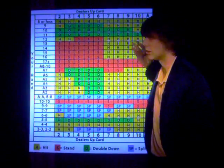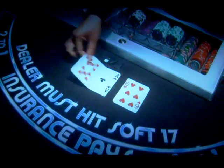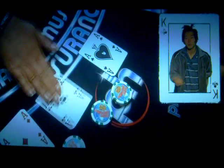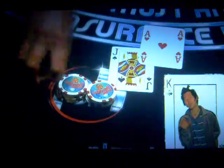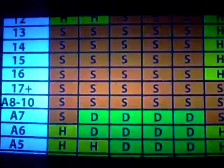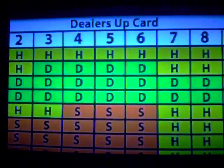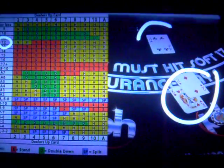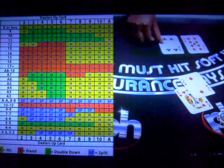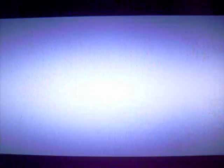Here you see a chart for basic strategy. This particular chart is for a common six-to-eight deck game you'd find in Las Vegas, where the dealer has to hit on soft 17 — a 17 that includes an ace counted as 11. You're allowed to double after splitting, split aces multiple times, though you can only get one card when you split aces, and blackjack pays three to two. On the left side you'll see every combination of hand you could be dealt; on the top, the dealer's up card. All you have to do is follow what the chart tells you, which lowers the casino's advantage to only 0.44 percent — 44 cents for every $100 played.